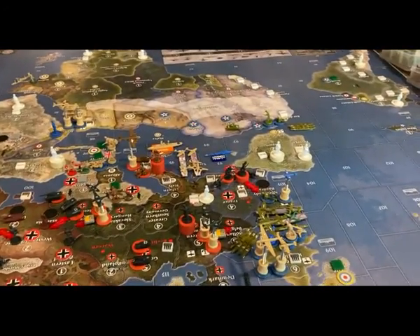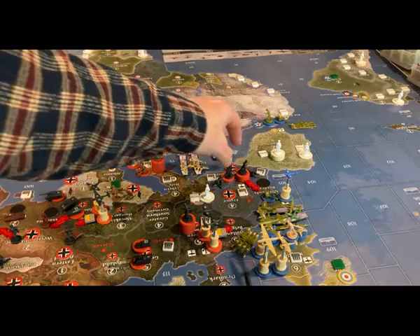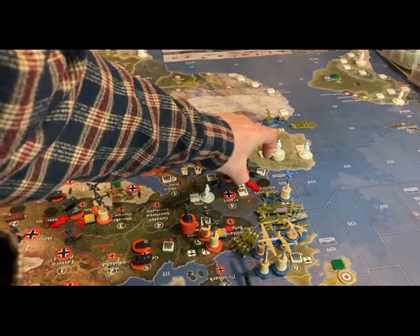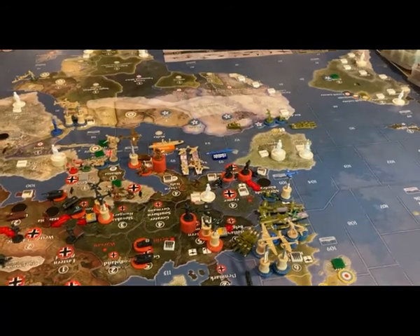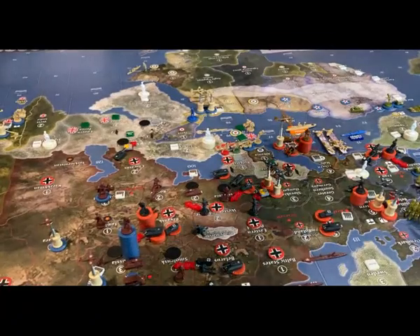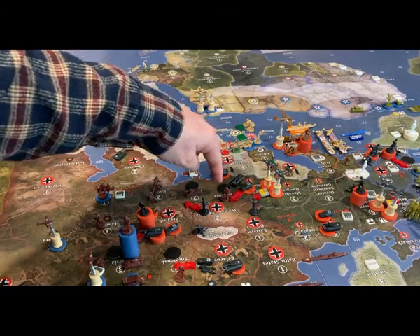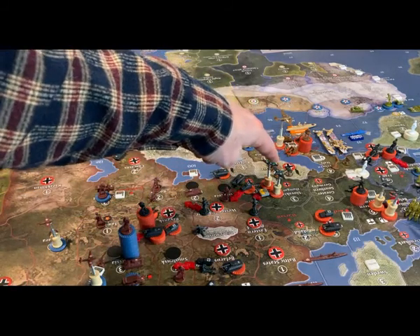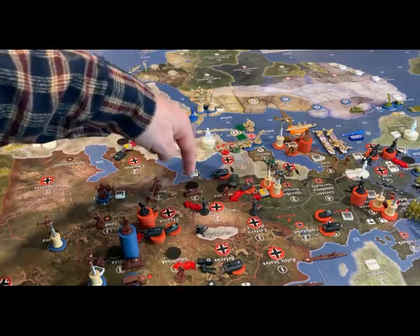In terms of attacks, Germany will try to kick the Americans out of Normandy by coming in with six infantry and one artillery from Southern France, plus a fighter and a tactical bomber from Western Germany. In Bessarabia they'll come in with one tank and two mechanized infantry. In Ukraine they'll attack with one infantry, a fighter, and a tactical bomber from Romania.